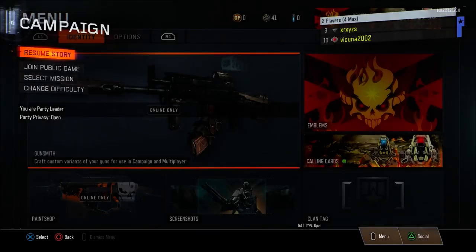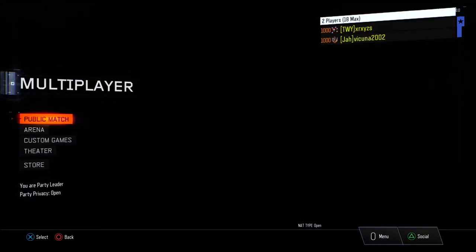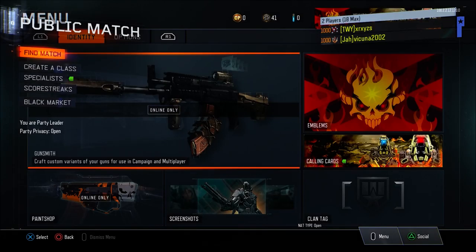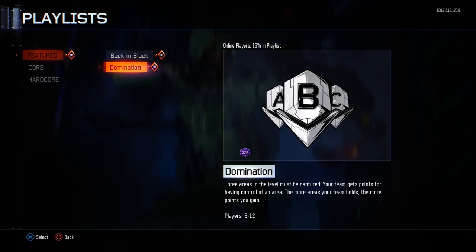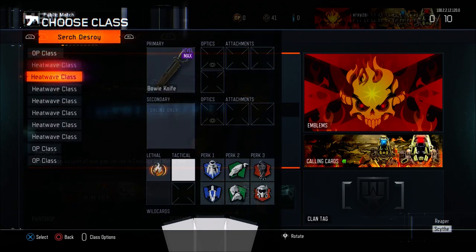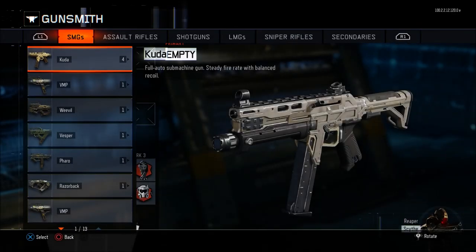Once you're done, back out of the pause menu with your second controller, then use your first controller to back out of Campaign and go into Multiplayer. Click Public Match. At this point you need to move quickly — hit Find Match with your first controller, hover over the game mode you want to use the DLC weapon in, and as soon as you click on that game mode to search, switch to your second controller, click Create a Class, and go to any class you want to put the DLC weapon in. Hover over Primary and use your first controller to press X or A to bring up the Gunsmith.